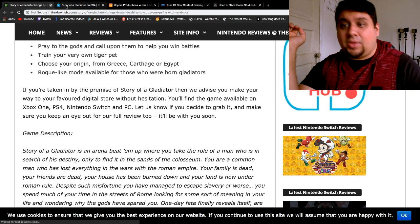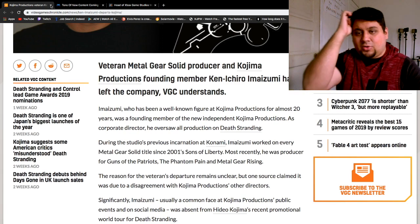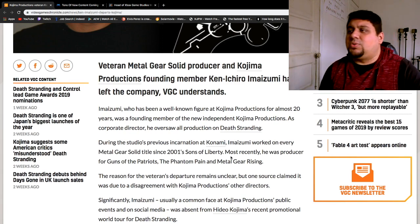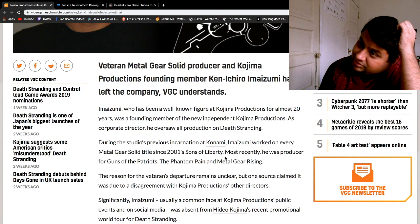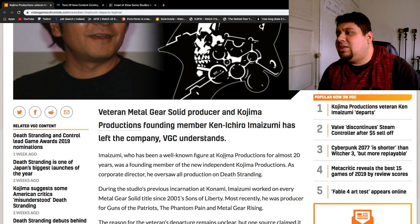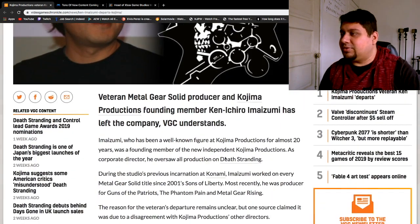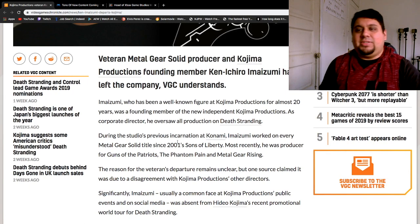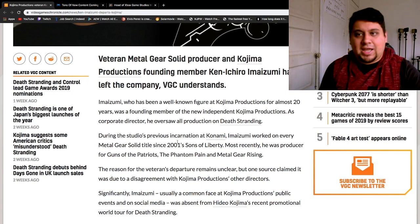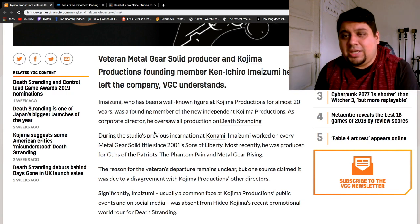Now let's move on to the big news, which is apparently the corporate director is leaving Kojima Productions. The corporate director's name is Ken Ichiro Imaizumi — I believe I'm saying that correctly, probably not, but who knows. There's really not much information about why he's leaving, and not a lot of people are even trying to talk about it. Apparently he's been with Kojima for almost 20 years — that's really a long time.